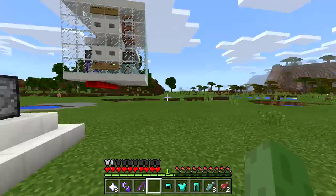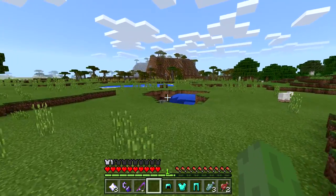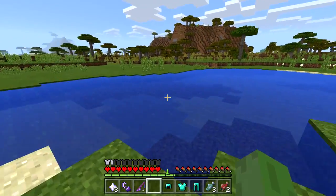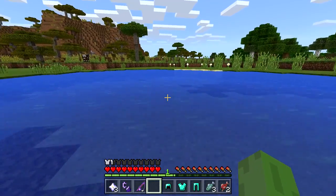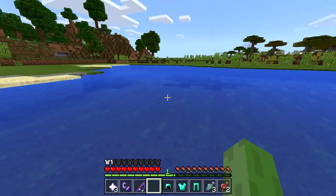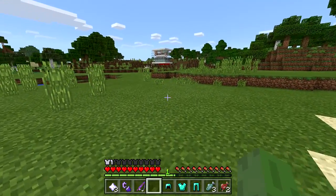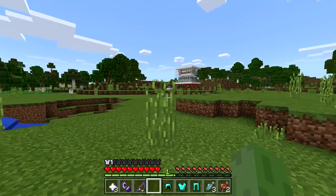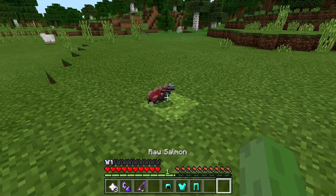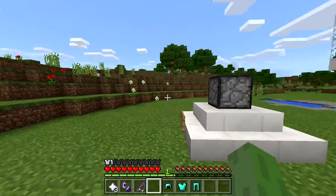We're gonna flip the boots on and I think what we can do is move through water faster — let's try it out. Moment of truth — oh my gosh, it feels like I'm literally just walking on land! It's no different from walking on land — that is actually pretty insane. I want to get rid of these fish so, goodbye fishies!